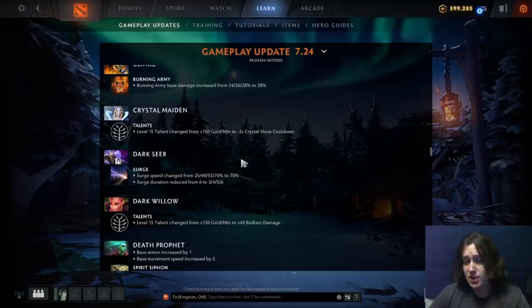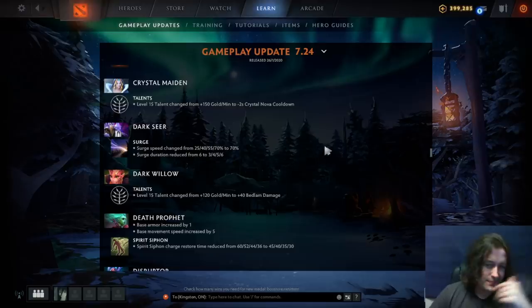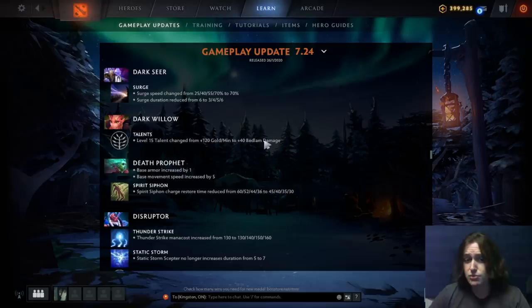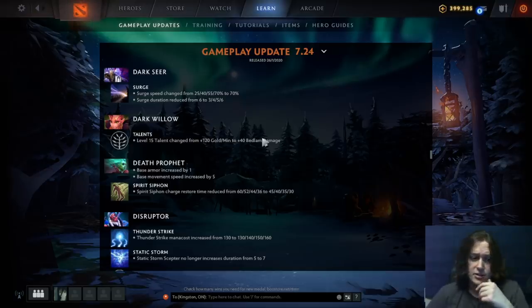Crystal Maiden: GPM talent changed to minus two second Crystal Nova cooldown — kind of a side grade. Most GPM talent replacements will be side grades or nerfs since the GPM talents were really good. Dark Seer: Surge speed is a straight 70% now with duration scaling three to six seconds. With nobody having boots in the early game and then everyone getting them at the same time, if you can get away from somebody for three seconds at 70% move speed they're not going to catch you — I think this is actually a buff to Dark Seer.